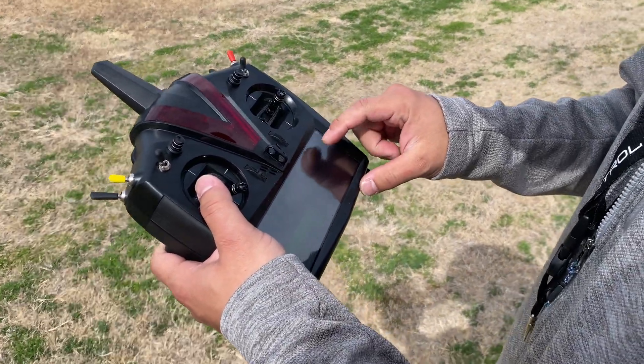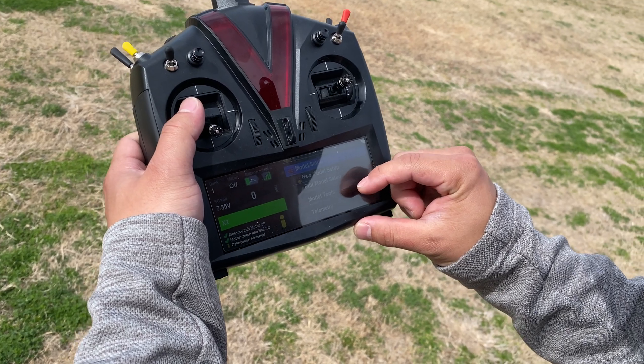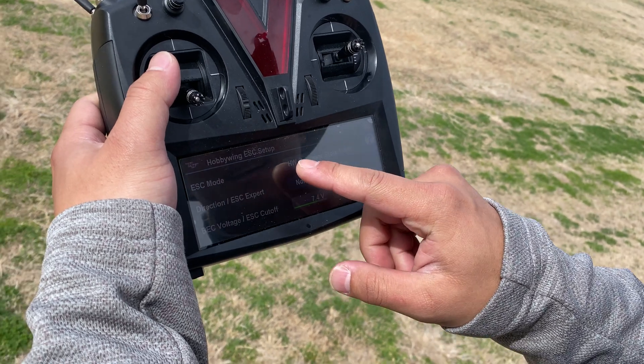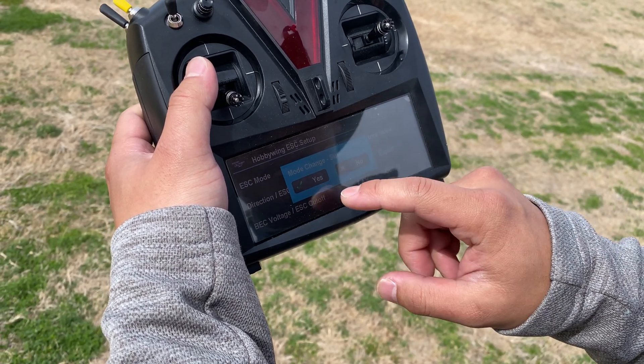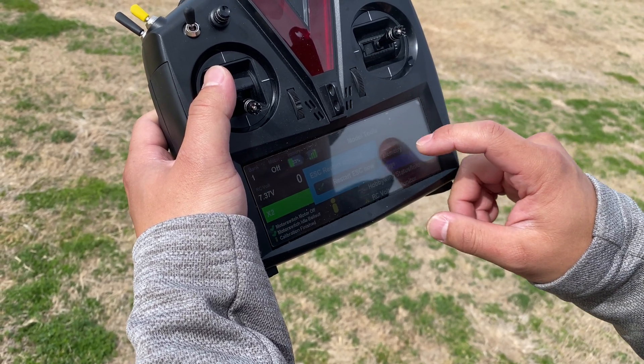Let me show you real quick. We're going to model setup, telemetry, ESC settings — we got it on Hobbywing gov store mode right now. Let's switch her up to V-Bar gov. Change mode — yes. This is way too easy so far.